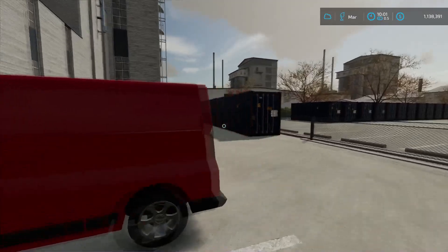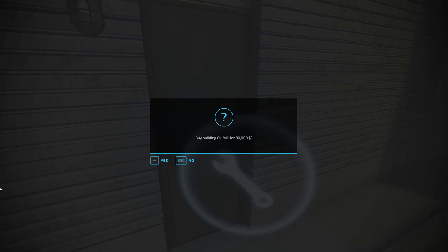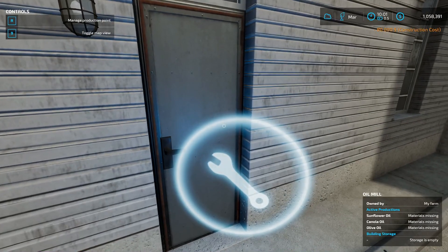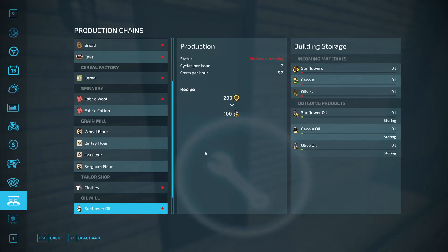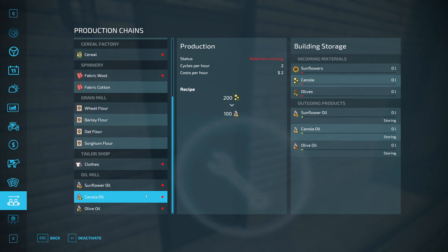I'm already at the oil mill in Elm Creek. Go around and in the top left you'll see it switch over to 'buy production point.' I hit R and now we have the mill. You can manage it from the mill or in your menu under production chains. The oil mill shows all recipes are activated but empty. For example, 200 sunflower makes sunflower oil — each recipe produces about half as much as the original product. We have it set to storing so we're good to go.